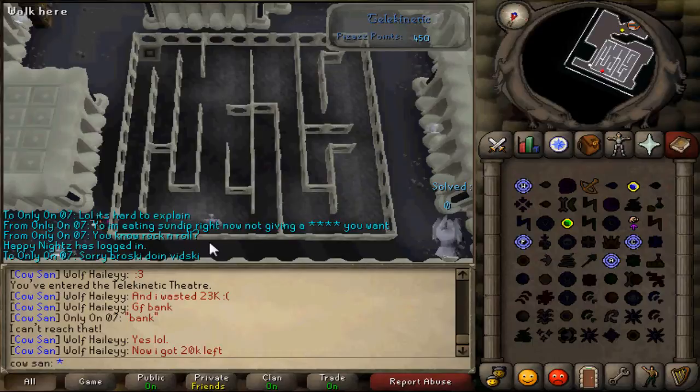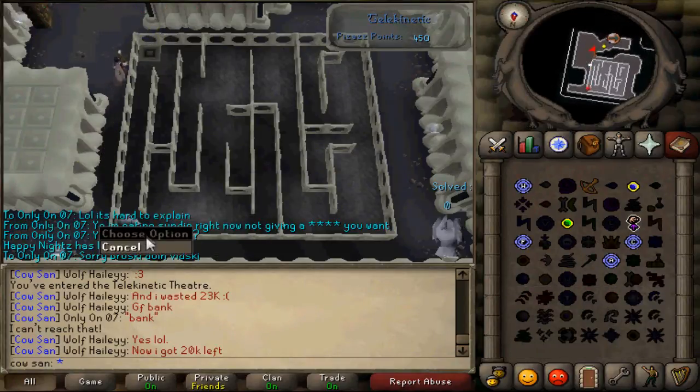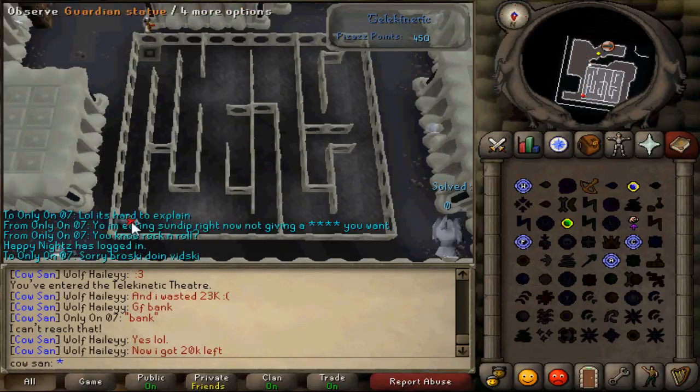So you do it again. Now this little guy is going to run into this square — this beautiful square right here. Once he hits that square, he starts his animation.